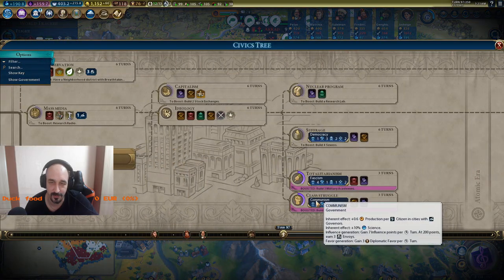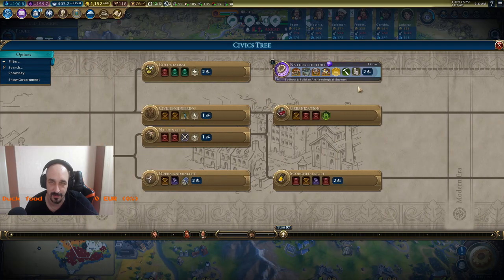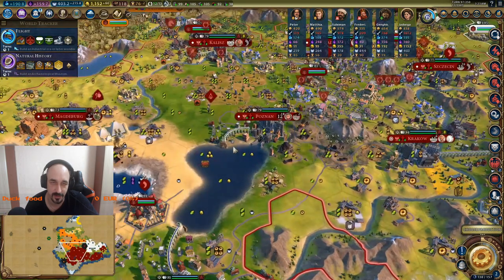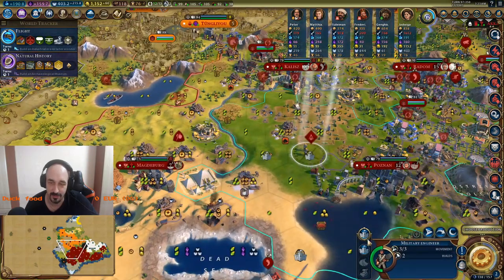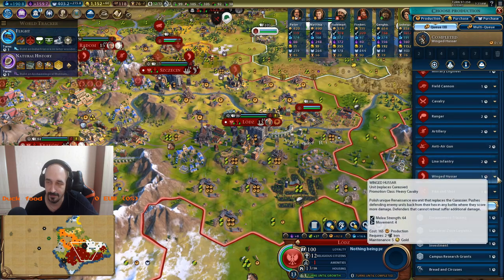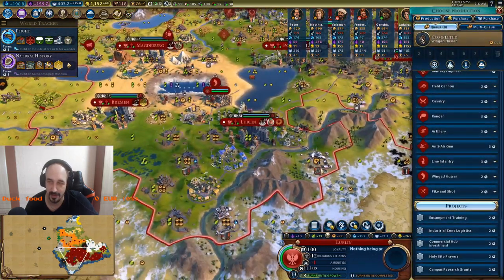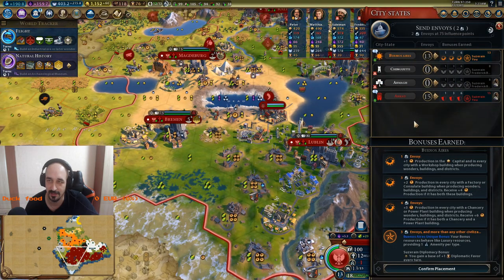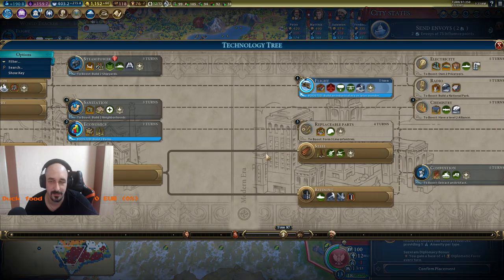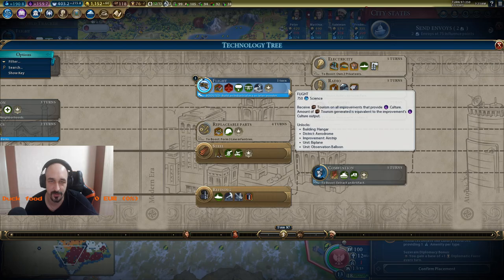I could probably go for tanks. Let's go. Totalitarianism. Archaeological museum — still two turns. I should do it faster. I don't think I can do more with the Winged Hussars, but I can upgrade them as soon as I get tanks.